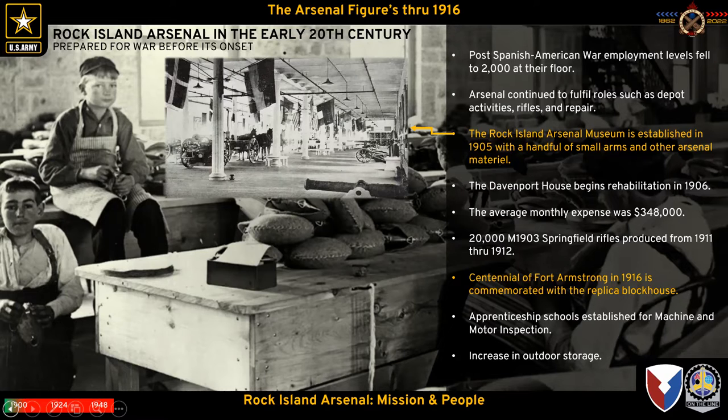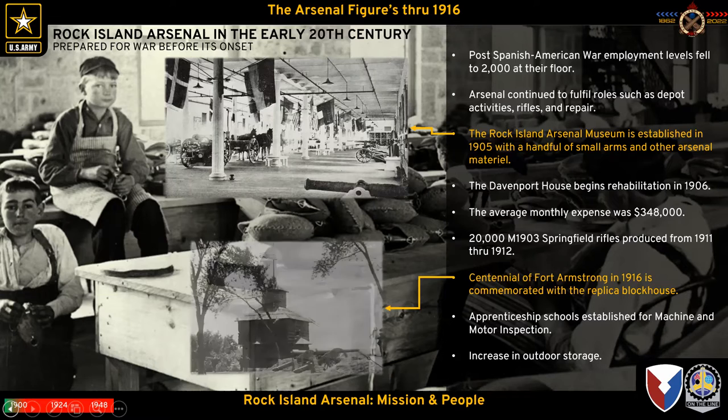The museum's mission was rather unorganized from the start — the Chief of Ordnance essentially shipped two boxes of stuff and said 'here's what I want you to use to make a museum.' The Davenport House begins its rehabilitation in 1906, and we'll produce about 20,000 1903 Springfields from 1911 through 1912. During this period we also construct the 1916 incarnation of the original Fort Armstrong blockhouse, which is the one we know today.